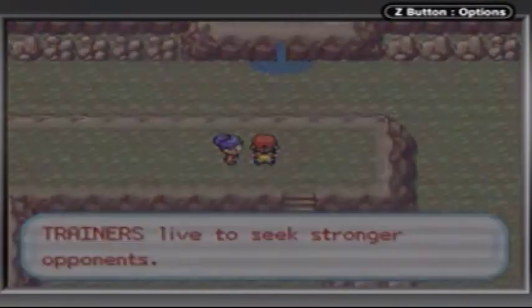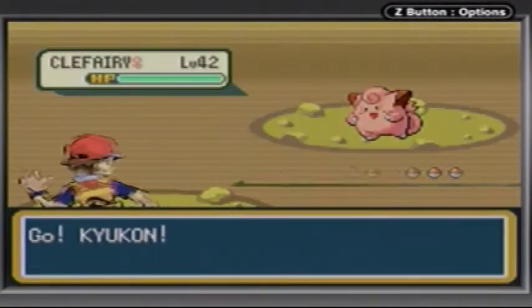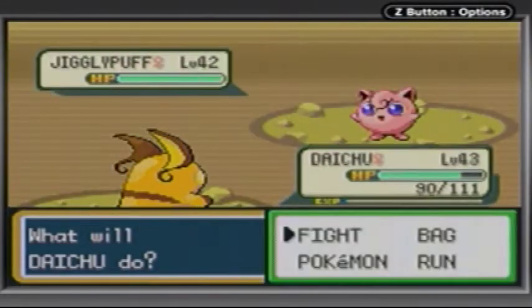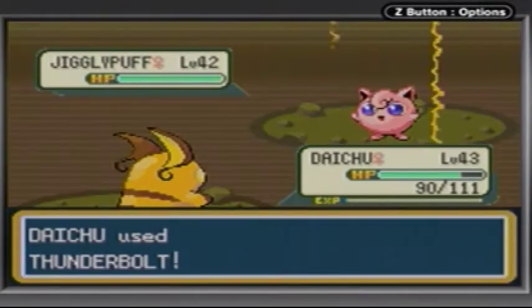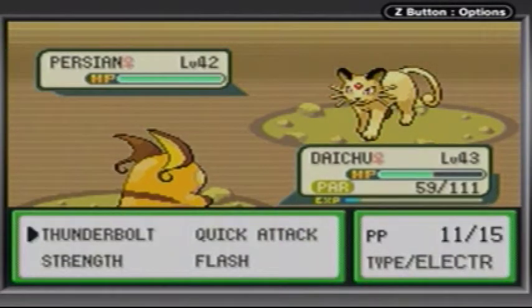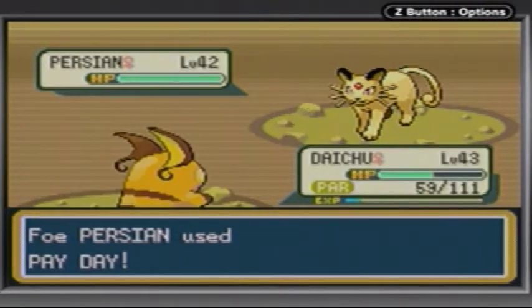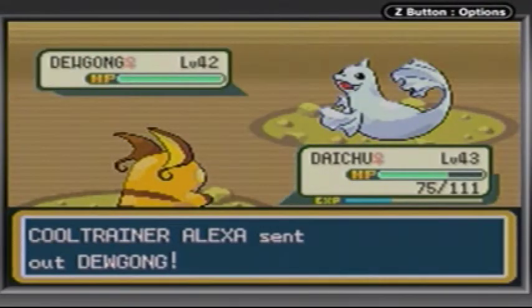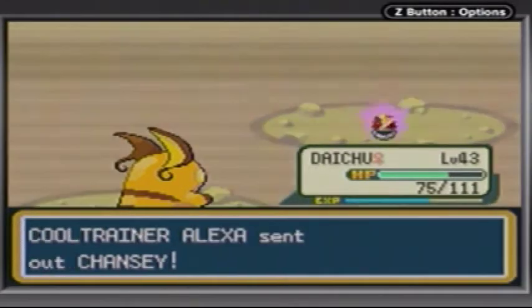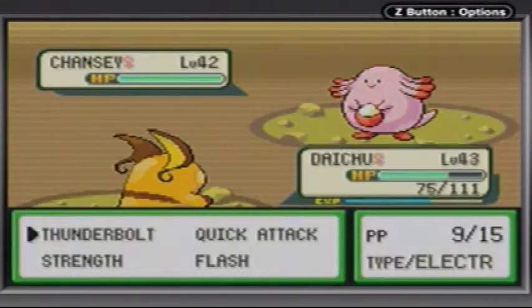We'll battle you. So she has a Clefairy at level 42. Next, she has a Jigglypuff at level 42. Aren't you just the priciest little trainer ever? Next, she has a Persian at level 42. God, why do you all have five Pokémon? That's not cool. Next, she's got a Dewgong at level 42 — nice change-up from Normal types there. And she has a Chansey at level 42.